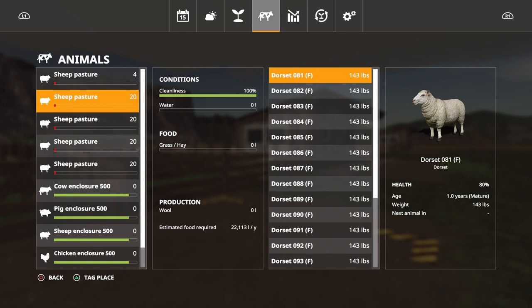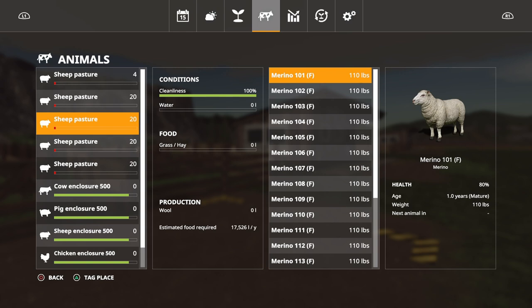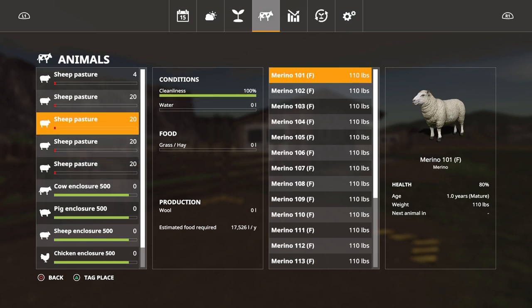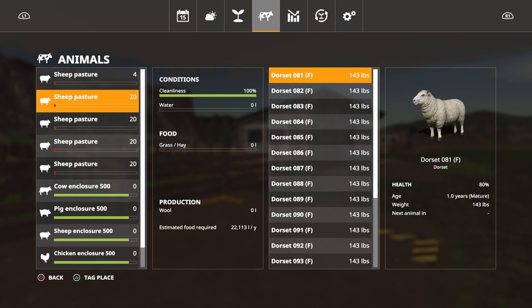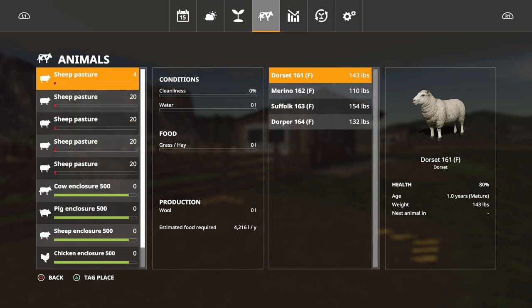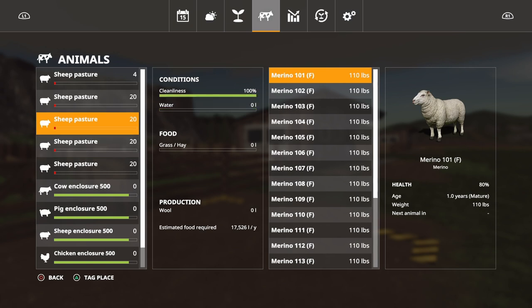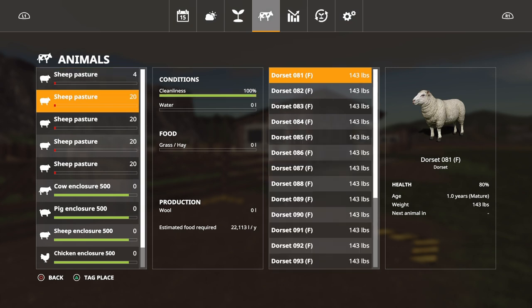You can scroll down and it tells you how many pounds of meat are on there. We've got the breakdown of water, grass, and hay, and then production values below showing your wool and estimated food required. It tells you how much food they're going to need - that one at the moment is 25,000, that's 19,000, and that's 17,000, making quite a big difference. The single-sheep pen needs 4,000 - so about 1,000 per unit. I'm not sure if that's per day.